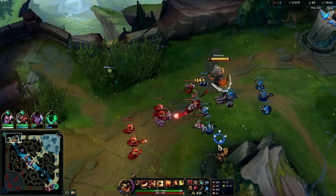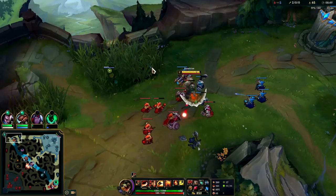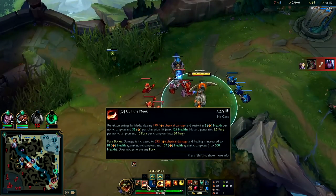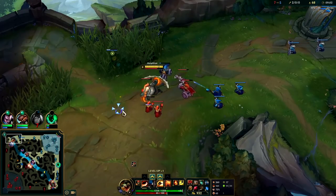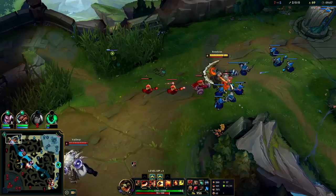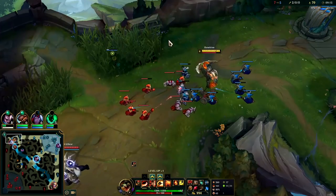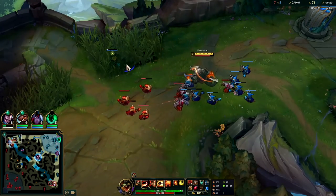Right now all Volibear can do is try to get XP or maybe get a minion here or there — he could look for a roam but the second he does I could threaten his turret plates and build an even bigger lead. We auto attack W reset there because we're going to miss the minion otherwise — we could have used our Q but it has a lot of AoE so we'd really have to stand off to the side. Your E is also AoE and you don't want to be using that to farm minions because your E is on a very long cooldown. I'm going to max E second for the cooldown reduction — very important.